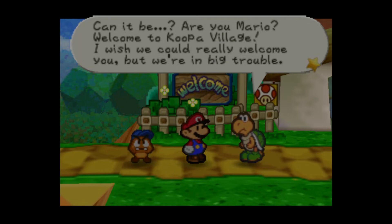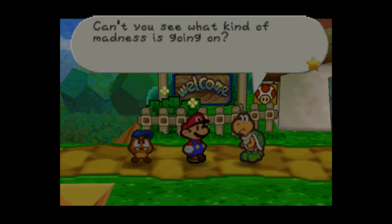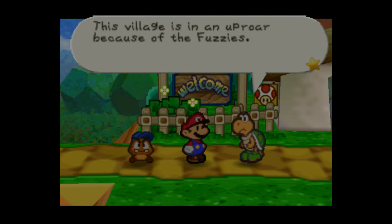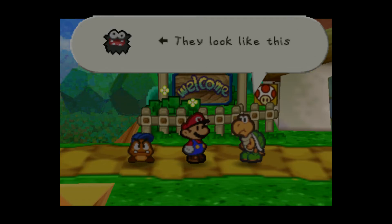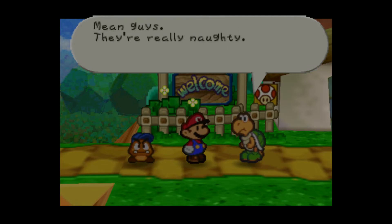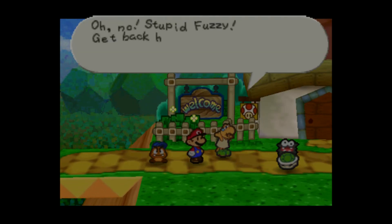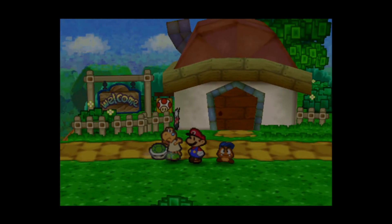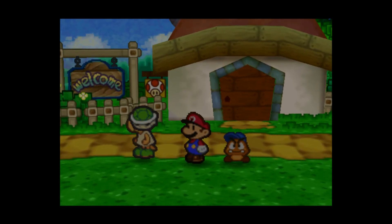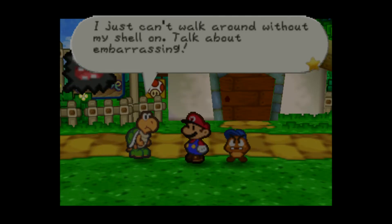Welcome to Koopa Village. I wish we could really welcome you, but we're in big trouble. Can't you see what kind of madness is going on? This village is in an uproar because of the Fuzzies. You do know what Fuzzies are, don't you Mario? They look like this — these guys are really naughty and they take our shells. Stupid Fuzzies, get back here with my shell! Looks like we're gonna need to teach these guys a lesson. The poor guy's crying — that's so sad.